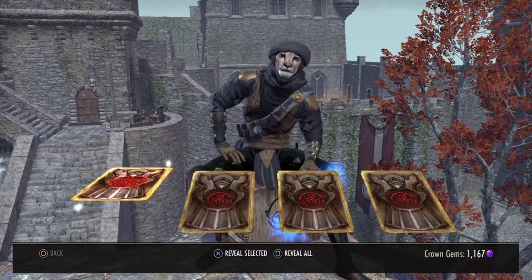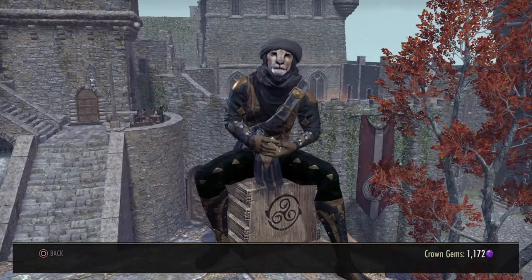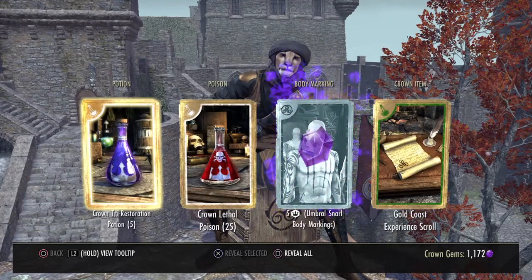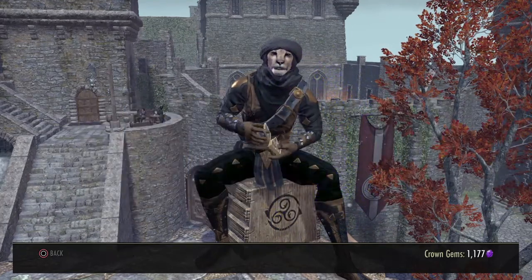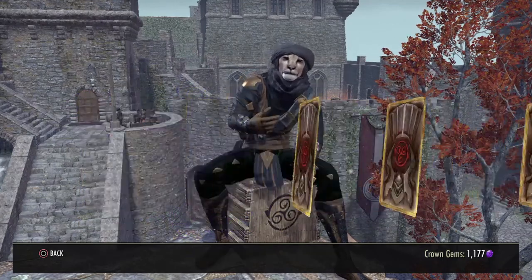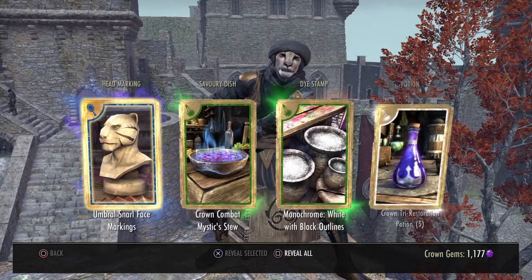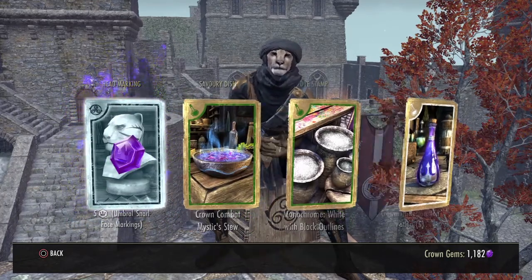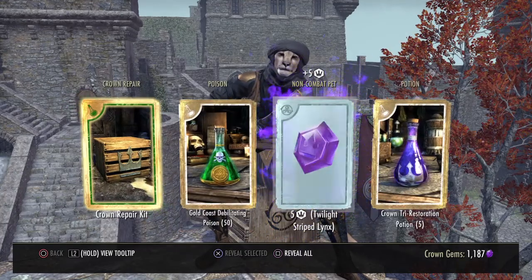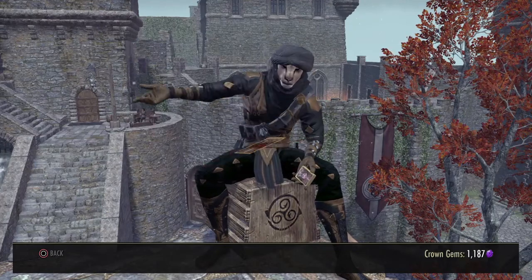Look at those gems! This could be useful. Your rewards are ready! These precious gems can be traded for valuable rewards. You already had that, so you got gems instead! Very nice!